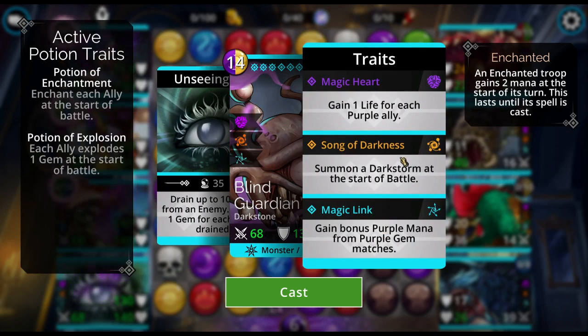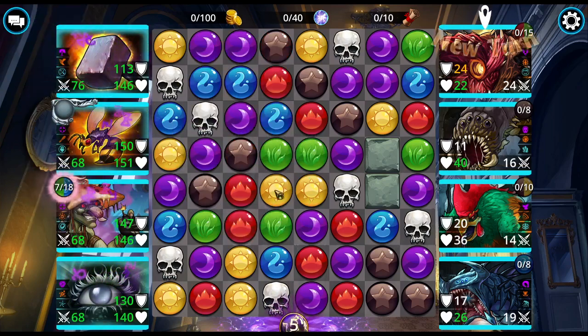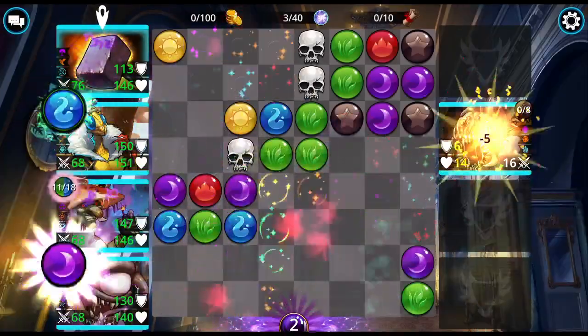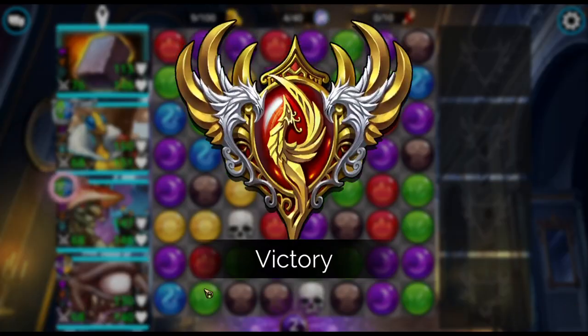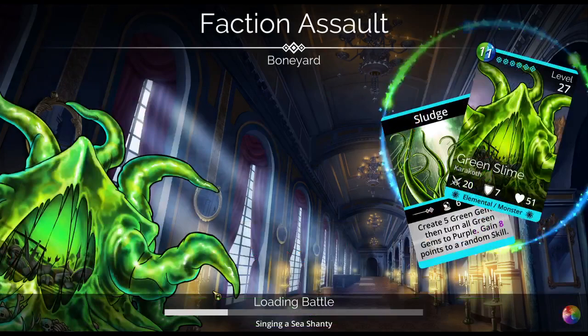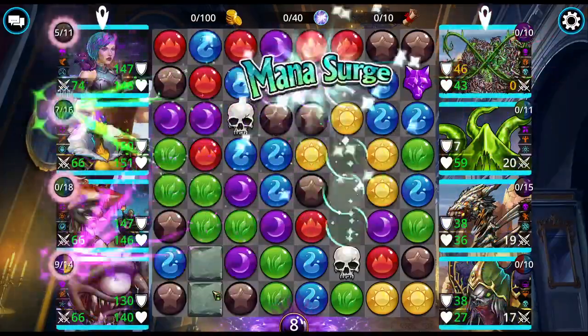Blind Guardian summons a dark storm at the beginning of the battle, so my Archer class that summons a Leaf Storm is not going to work because of him. Using Mountain Crusher will override the dark storm — it will also override the Leaf Storm — so you've got to watch using Mountain Crusher depending on what you're going for. You might think about swapping Blind Guardian out for one of the other final troops I'm using on my other teams, which are coming up shortly.